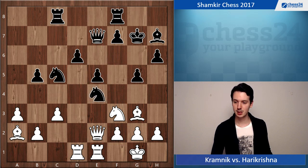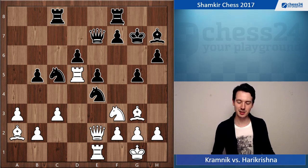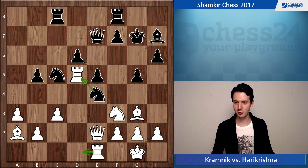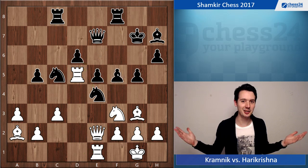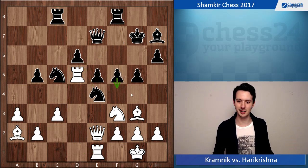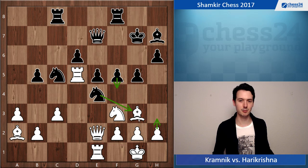Knight f to e4 as planned by black, and now Kramnik plays this odd move, Rd5. You're wondering what does he want to do here — the rook doesn't seem to be doing anything there. White could double on the d-file but then what, the pawn on d6 is protected anyway. Harikrishna continues with his natural plan, f5 — threatening f4. Obviously you don't want to play h3 because then black could either take on g3 and ruin white's pawn structure, or go f4 and the bishop is locked in on h2.